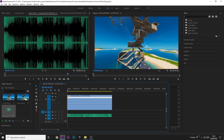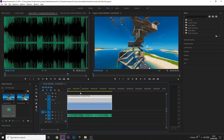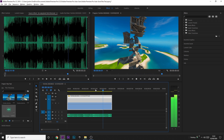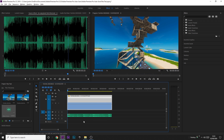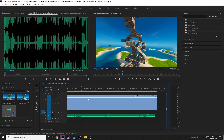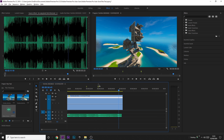Now I'm going to sync it with the song using time remapping. I've got a few beats I want to hit. To do that, listen to your song and find the beats. If you want, press M on your keyboard to place a marker where you want the time remap to happen. I'm going to put a marker on this beat, one here, and one at the start.